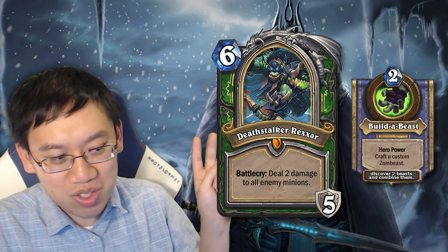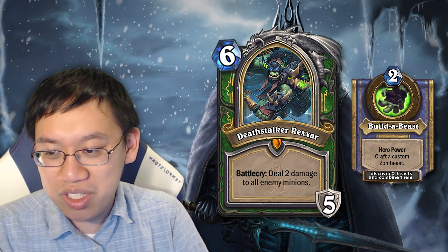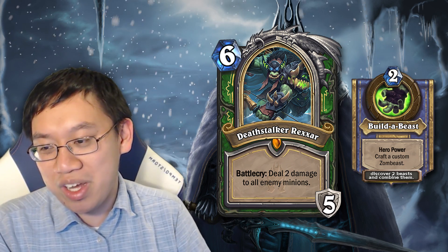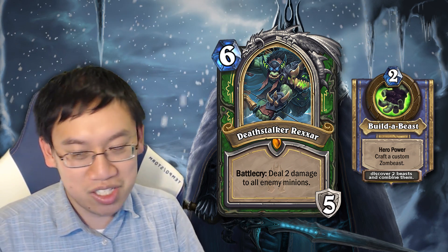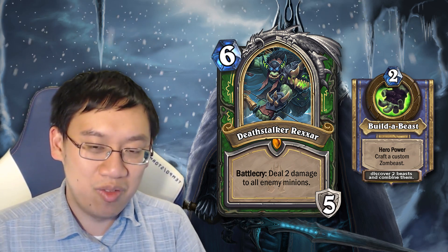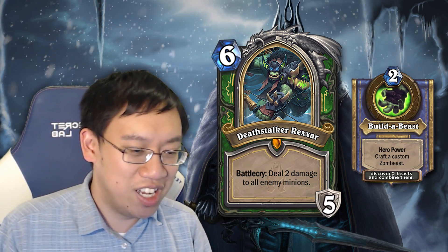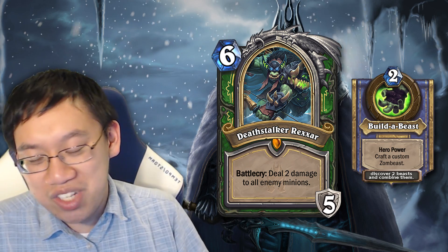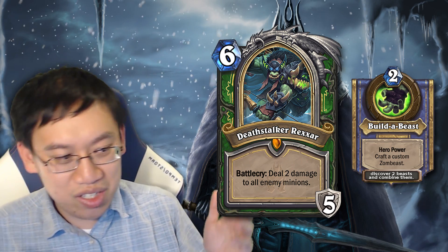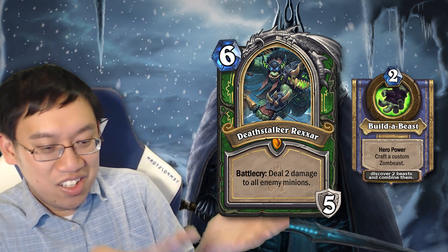The hero power basically says draw two cards. Not to mention, it's costed really efficiently, because the Battlecry deals 2 damage to all enemy minions — that's a Consecration ability. Mix that with the 5 armor, which is like Ironhide. No one plays Ironhide, but technically if you added those together, that's already worth 5 mana. The hero power is just icing on the cake, in theory.